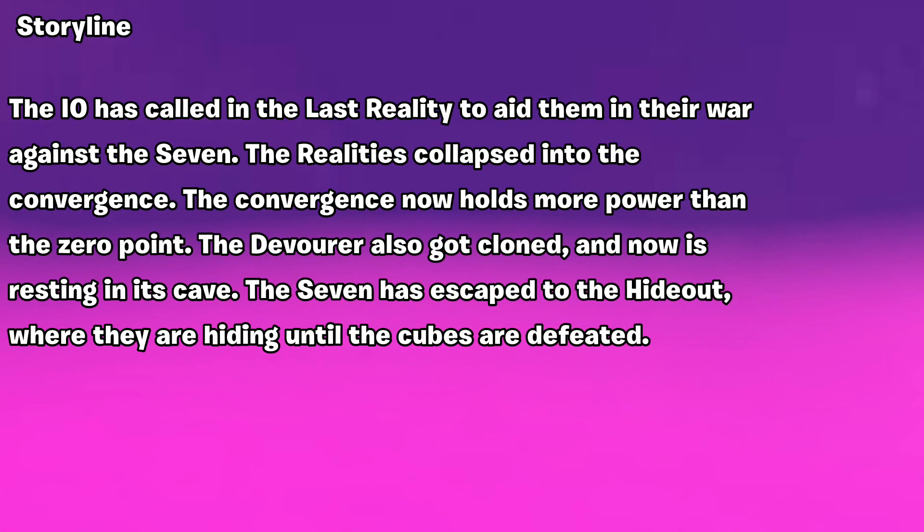The storyline: The Ayo has called in the last reality to aid them in their war against the Seven. The realities collapse into the Convergence. The Convergence now holds more power than the Zero Point.